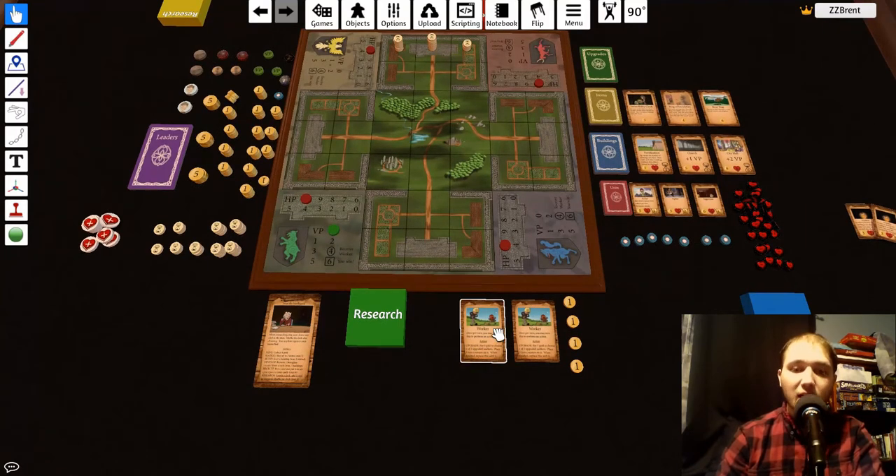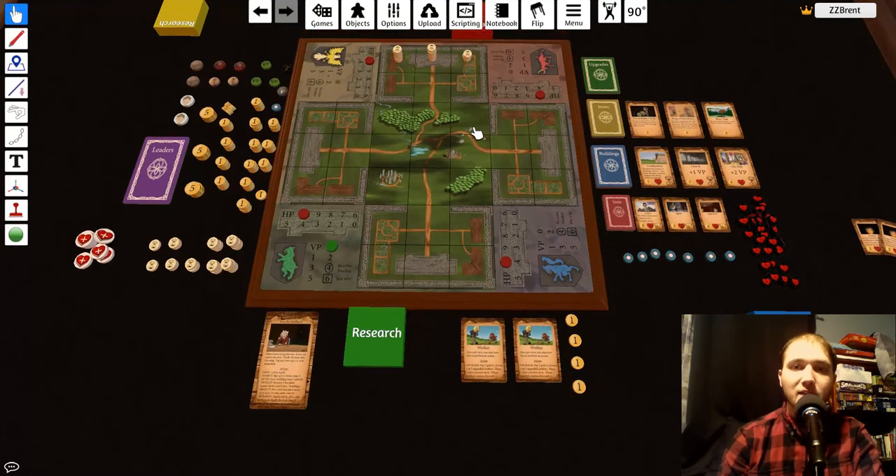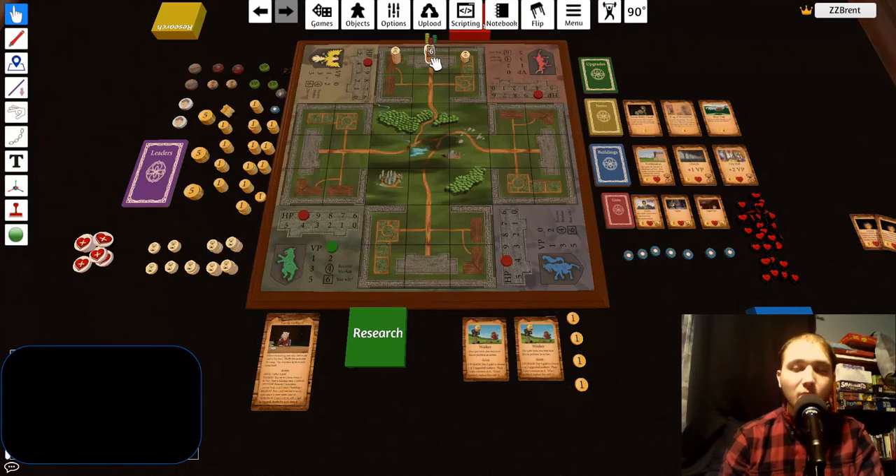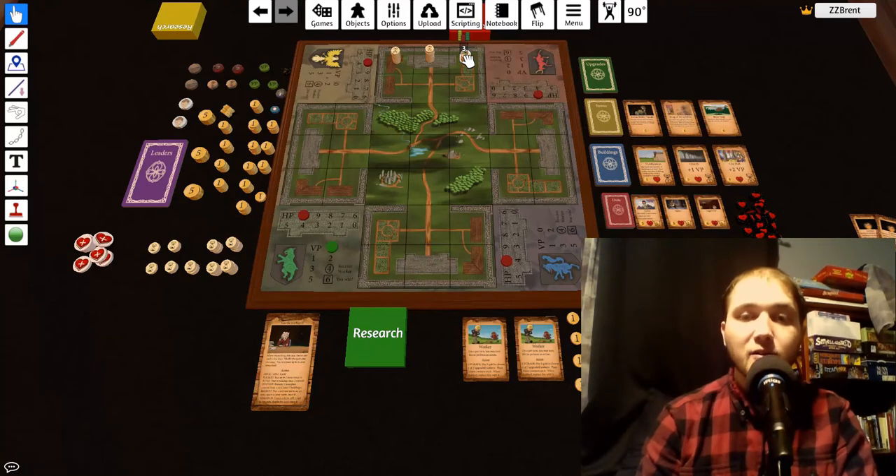Similar to a two to four player beginner game, you will start with two workers, and this is the same for all difficulties. The differences between difficulties are in the number of time counters placed on the opposing castle. For easy mode, 15 counters are recommended. For normal mode, 10 counters. And for hard mode, five counters. I have placed 15 time counters for this tutorial, demonstrating easy mode.